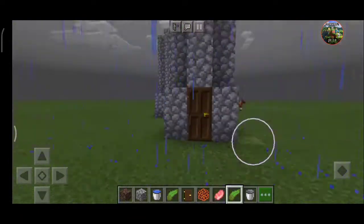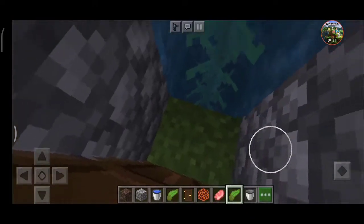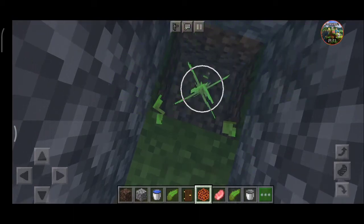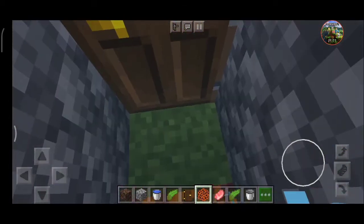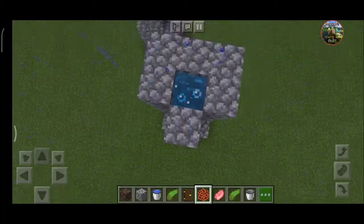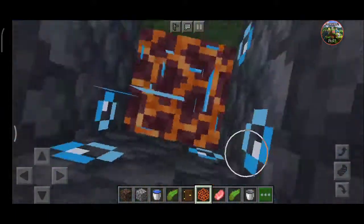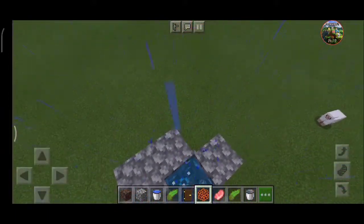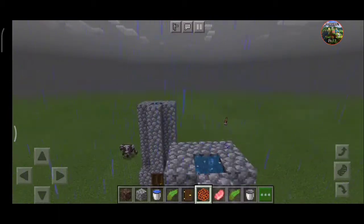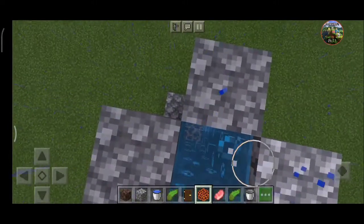Here I've created the structure, and now let's do the last step which will make it working — placing the magma block at the lowest point. Break it, place the magma block, and there you go. It is now working as you can see. Be careful of the magma — if you have a fire resistance potion you can drink it before going into this lift, although it will not damage you a lot, but still be safe.